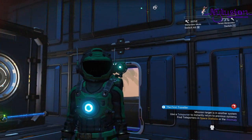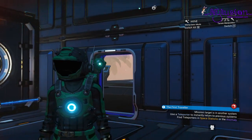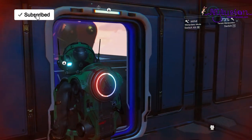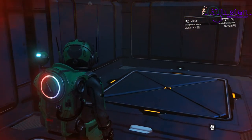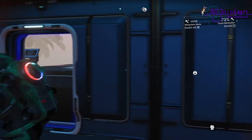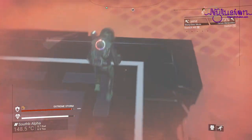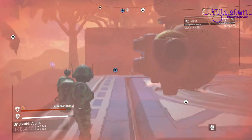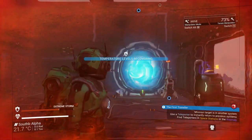Welcome back, Zycor here. Today in No Man's Sky, at the mining facility I'm going to make a short-range teleporter because every time I go down there I have to jump off, land down there at my door, and then make my way all the way back up. So I thought, why not make a short-range teleporter to make it easier?